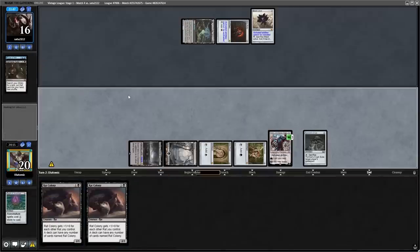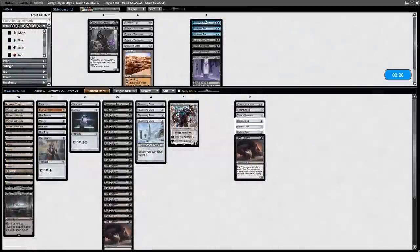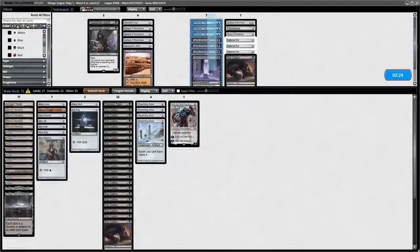But we would have won this game by just casting these two Rats and attacking in, because the opponent wouldn't be able to combo us. Being on the draw against a combo deck, we need all the degenerate disruption that we can get.